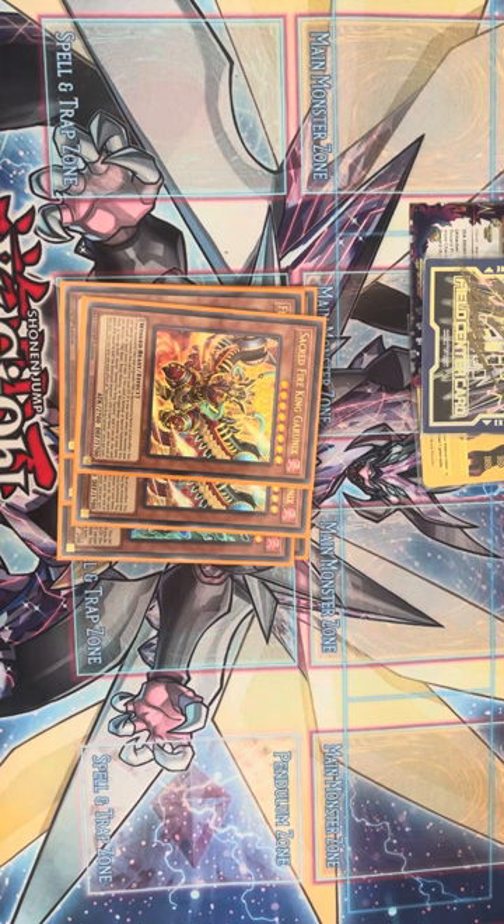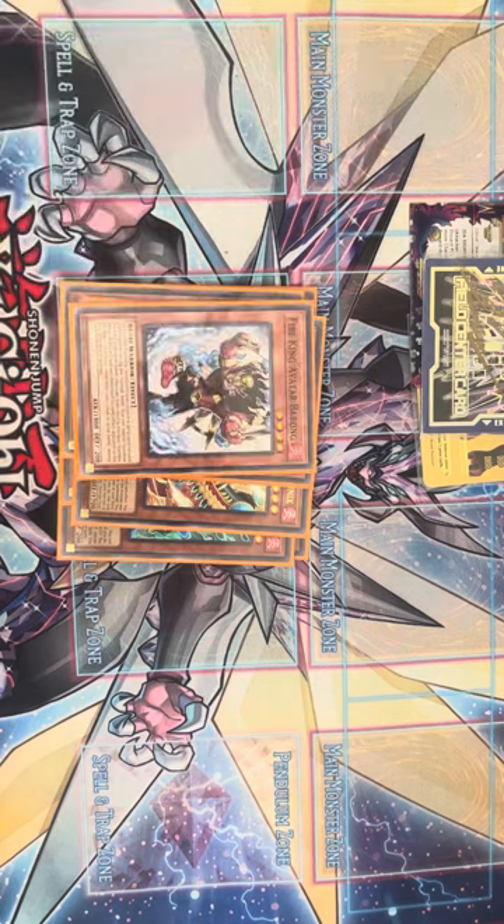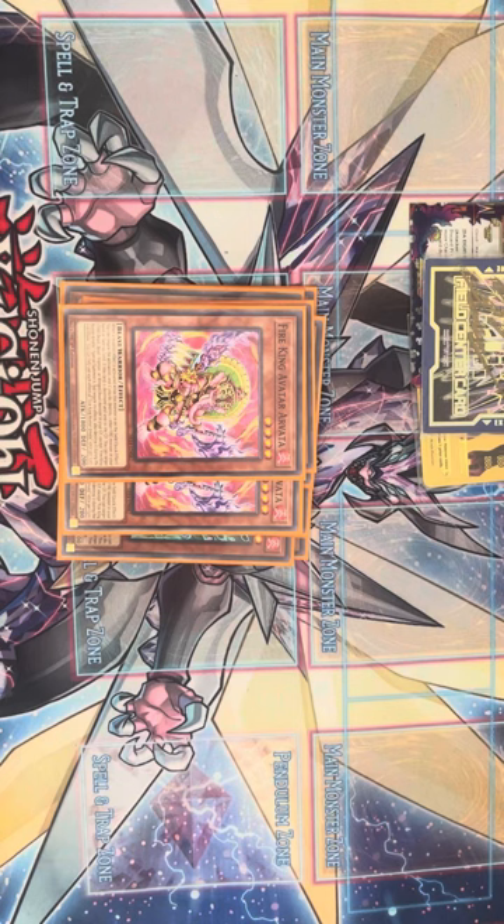The main Fire King we're popping off Garunex is Fire King Avatar Barong. Barong's really good — when you pop it, it gives you a search on your opponent's standby phase and also gives you that attack boost. We also have two Fire King Avatar Vada. Vada's really good; some people play it at three, and I see why because you always want to resolve it. It's great when you're grinding, but I've had a lot of success with two.